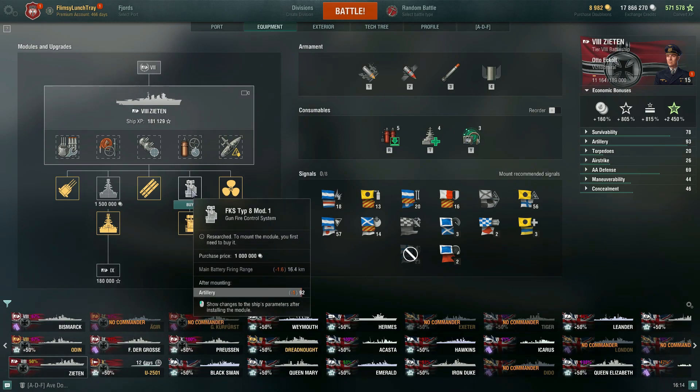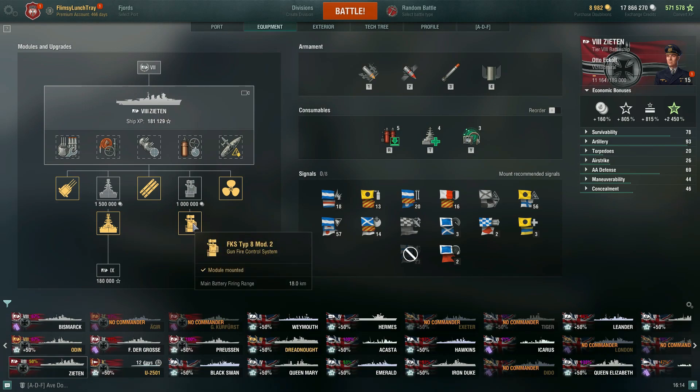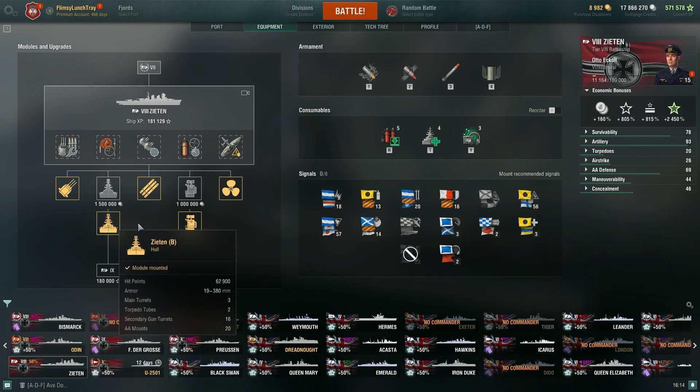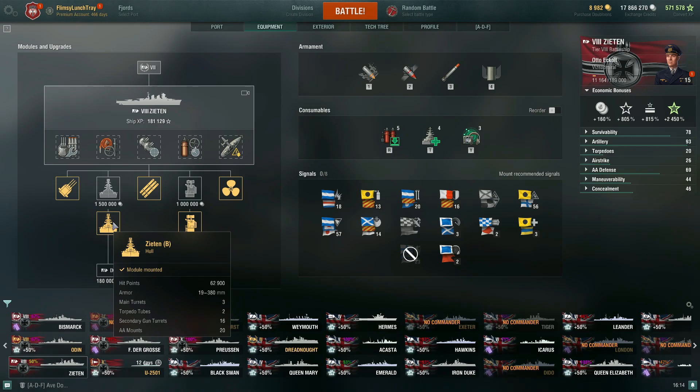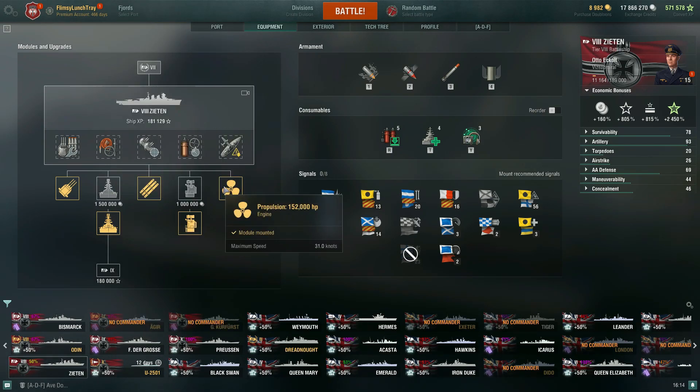Your gunfire control system stock is 16.4, but then you're able to bump that up to 18. Go for the hull B first, then go for the main battery firing range — because if you're able to improve your health, especially in terms of modules, you really want to go for that first. Maximum speed is 31 knots, but we can bump that up to 32.6 with the Sierra Mike signal, or if we put Brisk on our commander.